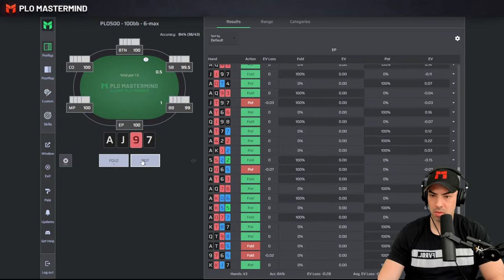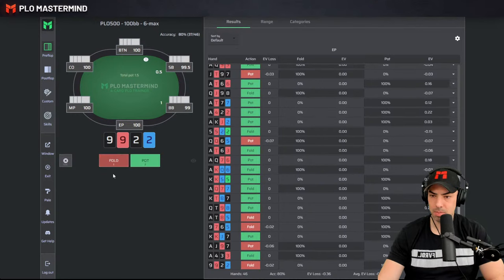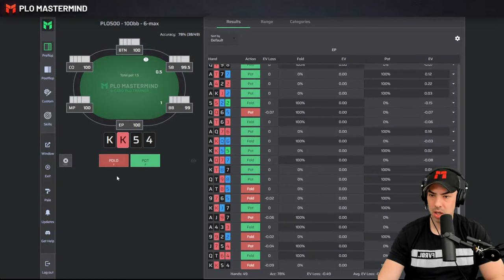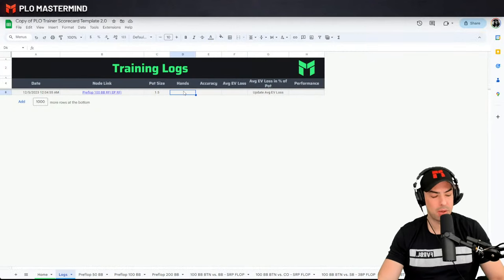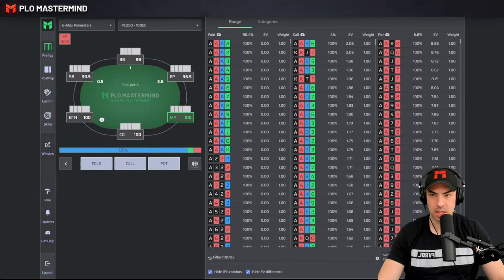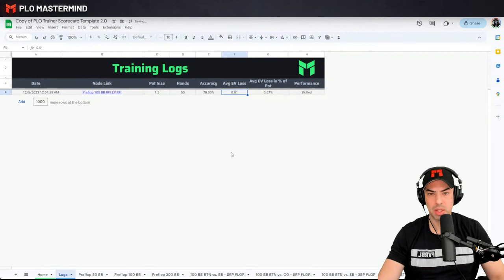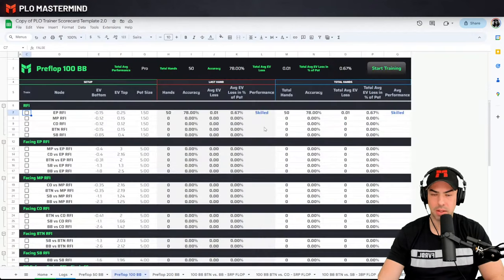We're making a couple of mistakes along the rundowns and also some trips hands. It seems like we are routinely playing wrong. 9-9-2 is also supposed to be an open. So I played 50 hands and you can see my score — 78% accuracy. I'm going to go back to the sheet: 50 hands, 78% accuracy, average EV loss was 0.01. So we didn't make huge mistakes, but we didn't get the highest rating because we were only at 78% accuracy. EP RFI is something I need to work on.